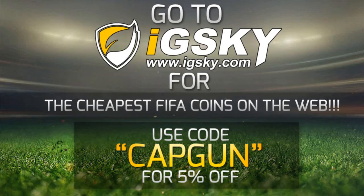For the cheapest coins on the web, go and check out IGSky.com. Their link will be down in the description and use code CAPGUN for a discount at checkout.